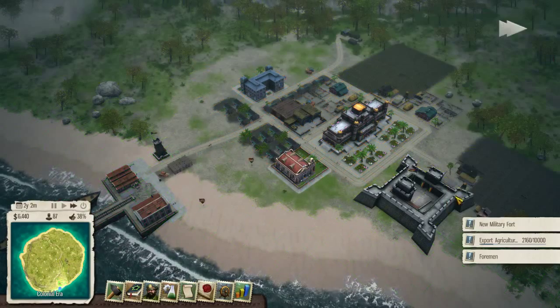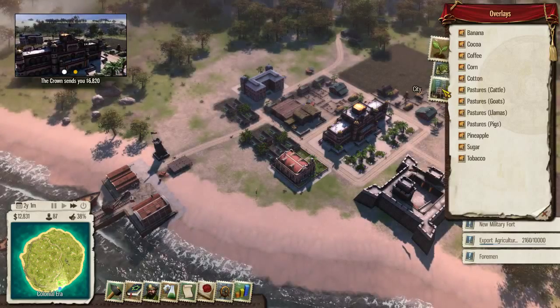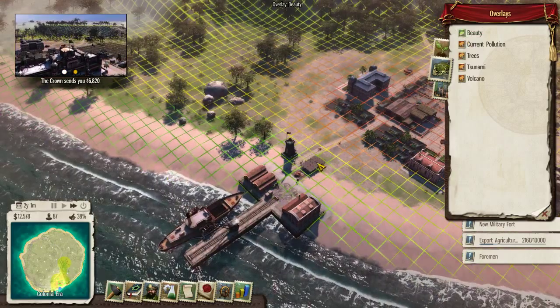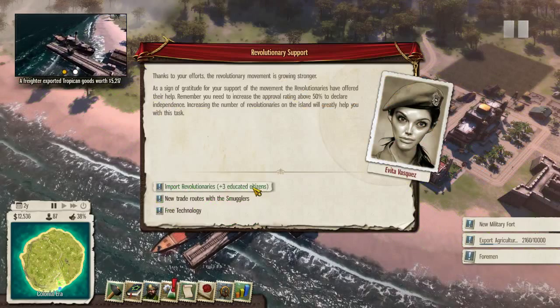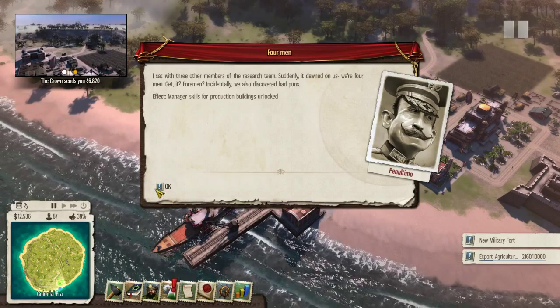It said this was a green area, which seems weird to me. Maybe the dock workers like to drink. Can we see the entertainment overlay? We can see beauty. I guess the tavern being close to a beautiful area like the docks means it'll make more money. The revolutionary movement is growing stronger. We researched four men, and I think that's why we can get even more revolutionaries here. We're exporting some agriculture.